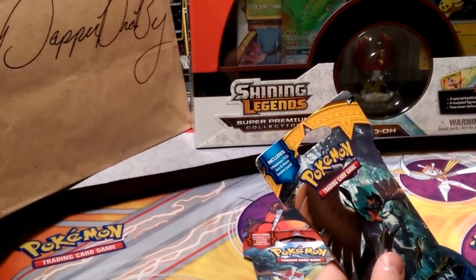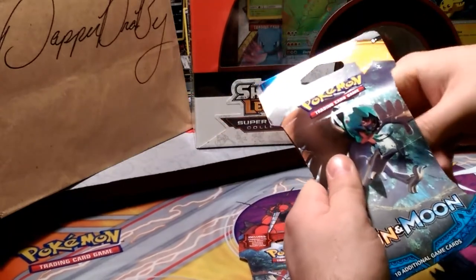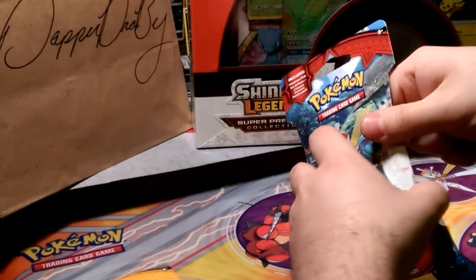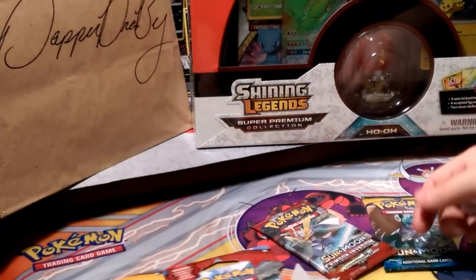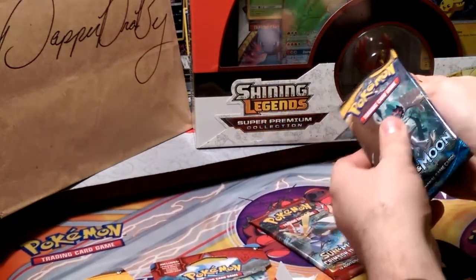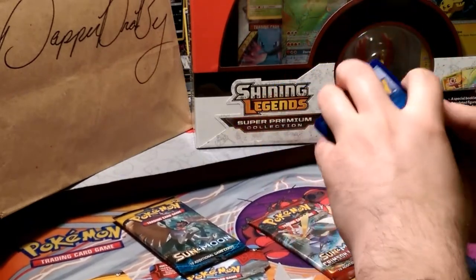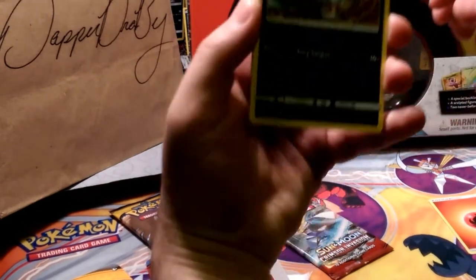And without further ado, let's go ahead and get into our packs here today. I guess we have a Sun and Moon Decidueye on the front, so maybe there's a Decidueye inside. We're going to go ahead and bust over the Cortana pack here to see what's inside — and it is a Cortana pack. I guess we'll go ahead and start with the grass starter right here. The desk is dirty so we're working around that. Let's get some grass energy since it is Decidueye — but it's fire, so he's weak against fire.